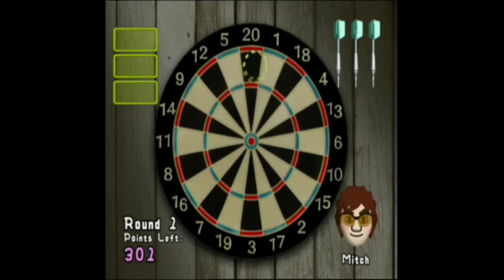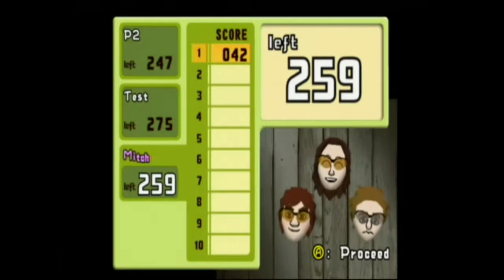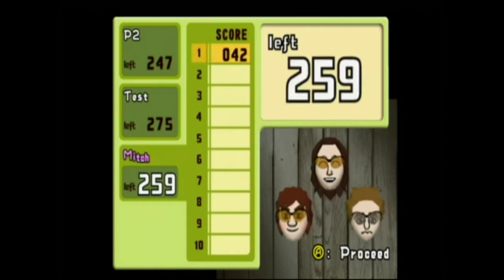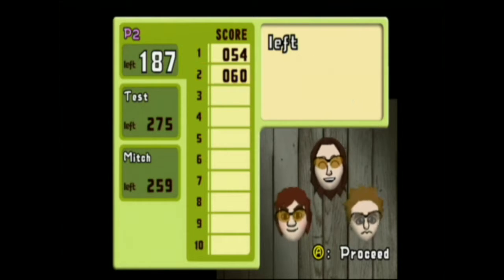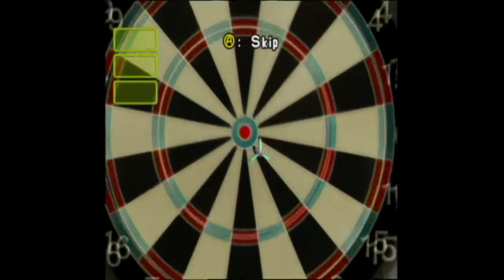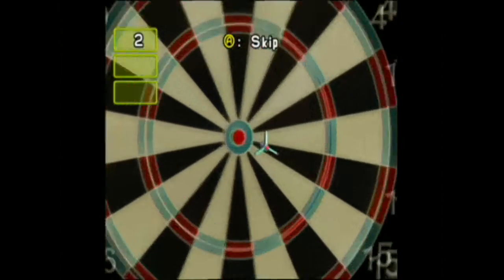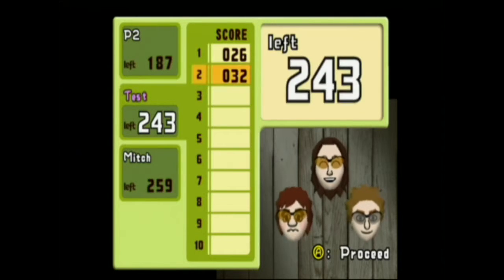The dart board is pretty much similar to your typical pub dart board. If you get 20 in the middle you get a triple 20; double top gives you 40. The bullseye gets you 50 points. Has anybody watched the darts game show called Bullseye, presented by Jim Bowen with Tony Green doing the call-outs? That's the one I remember.